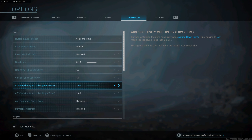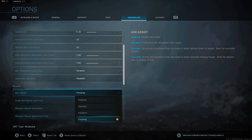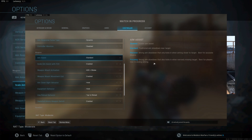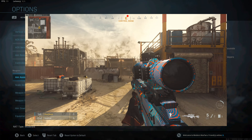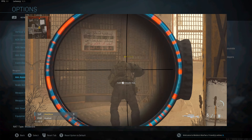I'll start this video off with the settings that I use. For aim assist, either focusing or precision — these are the two best for sniping. The reason is because standard doesn't slow down as much. Focusing and precision slow down the aim assist so much more, which really helps.